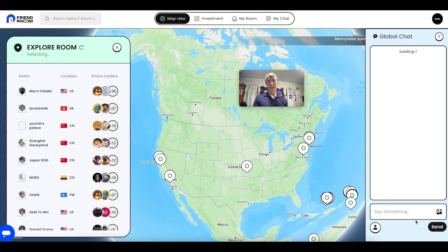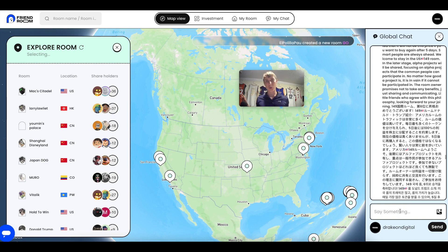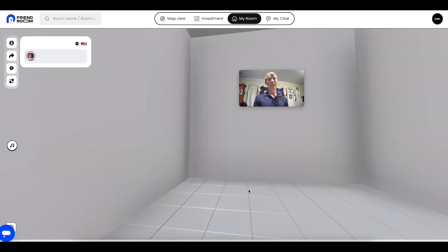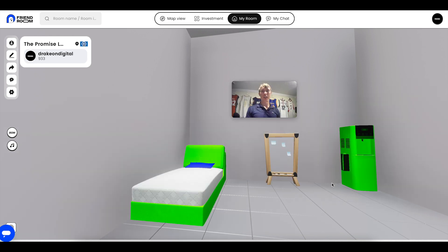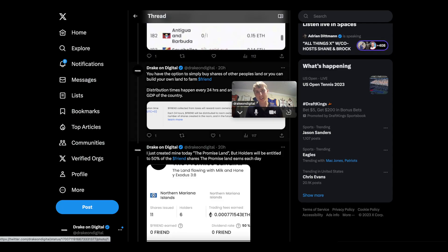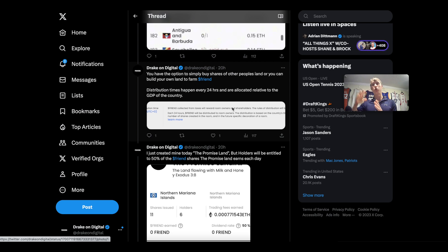If you grab an invite code, you can join and check out the vibes in the global chat room — it's a message board where anyone on FriendRoom can type and chat with everyone. You can also visit someone's personal room; for example, my room is called the Promised Land. If you want to join in, you can access the private chat. I even have complimentary toast in my room.